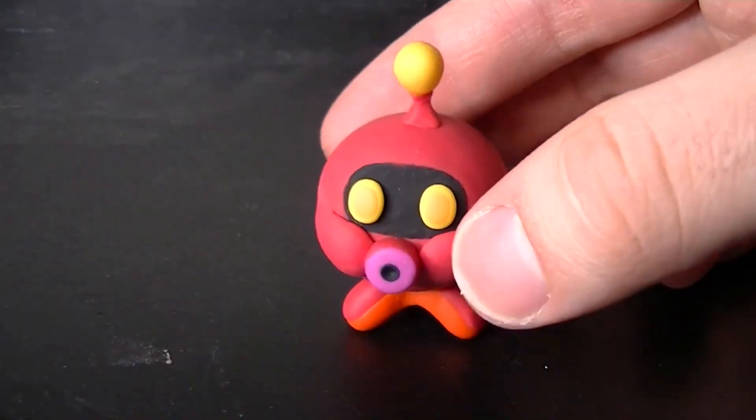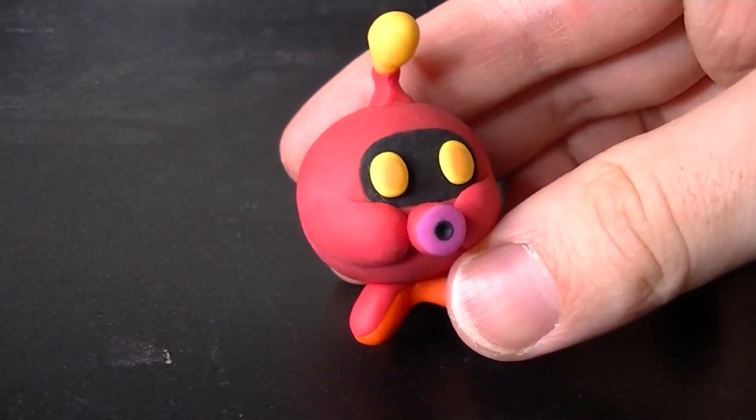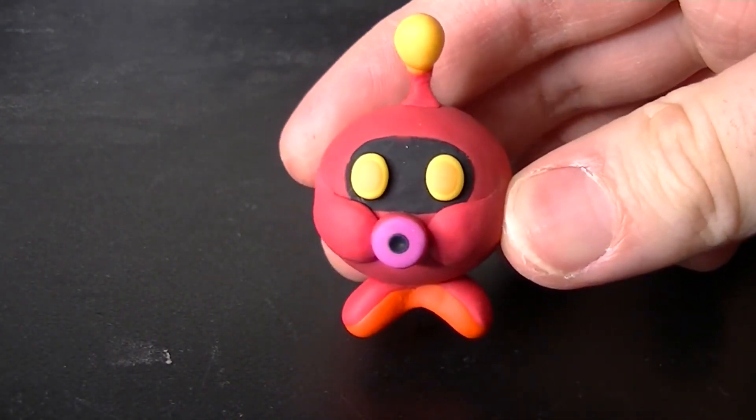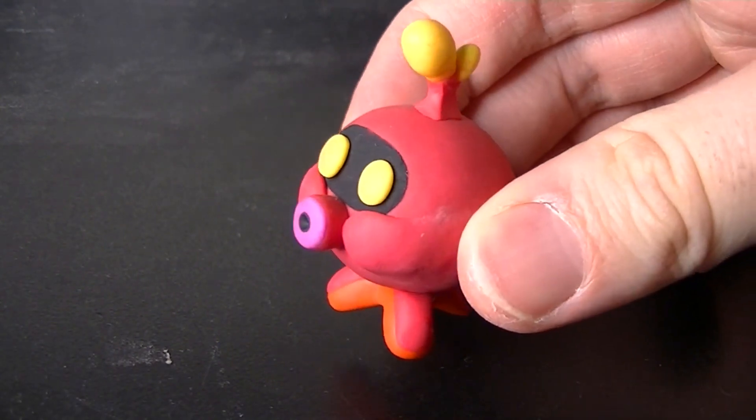Our next creation is also from Super Mario Galaxy — it's Octoguy. Still a great name, and still looks like he's perpetually stuck in the state of just eating a piece of really sour candy or something.